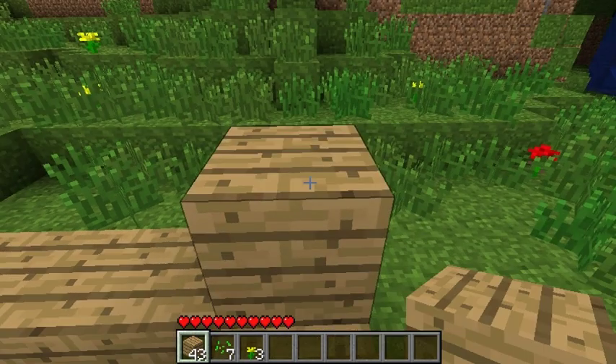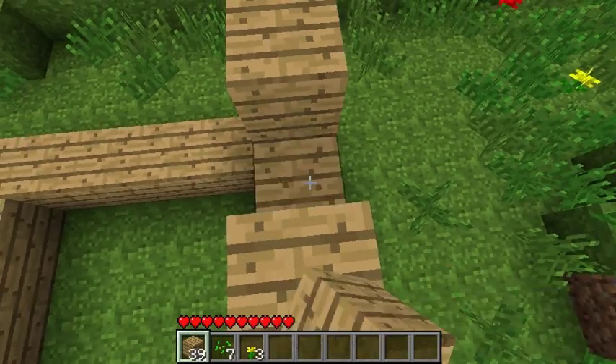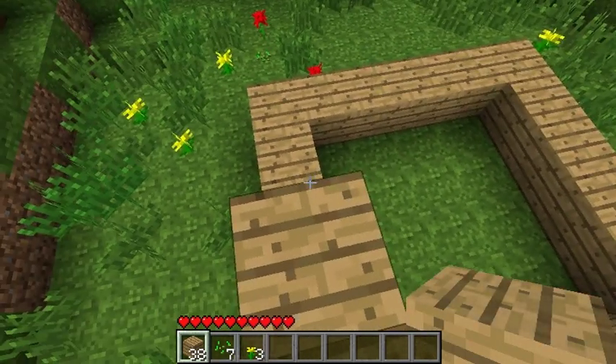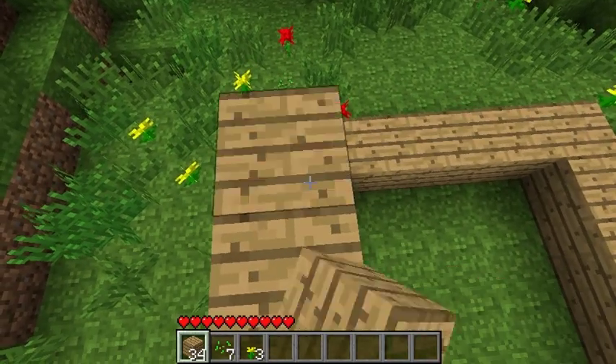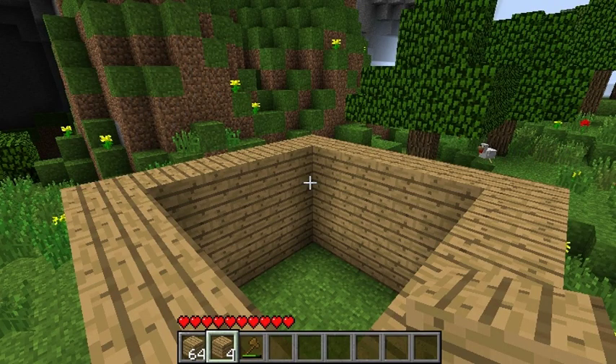We will build this wall up 3 high. Once we have built up the wall, we will make a roof. I will show you three different roofs and you will be able to choose from the three and also make your own designs. Just follow the diagrams as they appear on the screen.